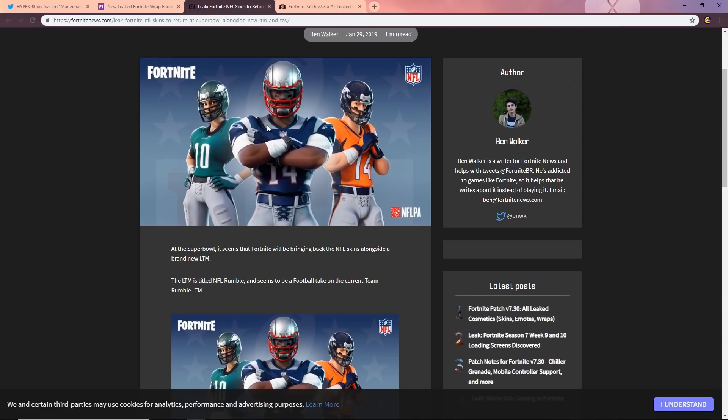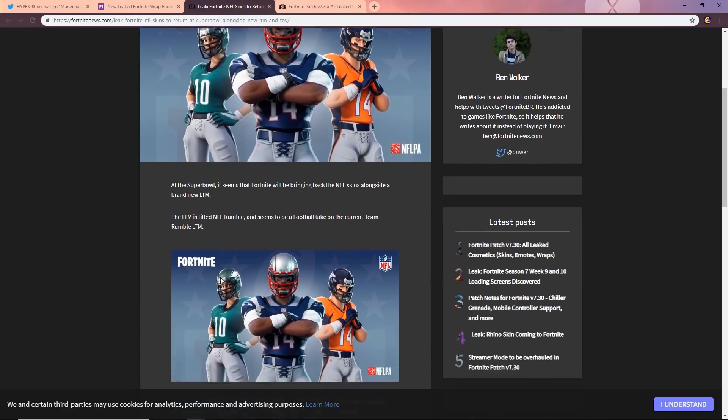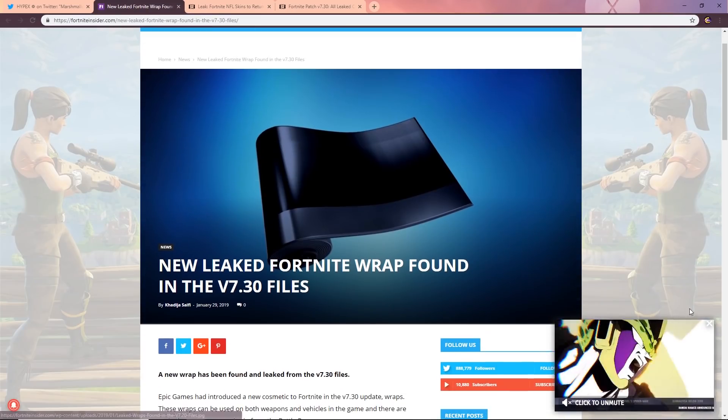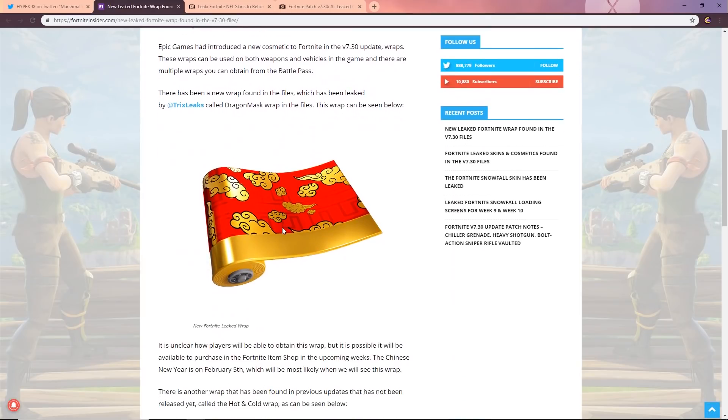For the Super Bowl, Fortnite is bringing back the NFL skins alongside a brand new LTM called 'Tilted NFL Rumble.' It's like Team Rumble but football-themed — you represent one of the two Super Bowl teams and the first team to get 100 eliminations wins. I'm guessing one team will be the Patriots and the other the Rams, with 50 players on each side, all wearing the corresponding NFL skins. We also have a new Chinese New Year wrap in the files.